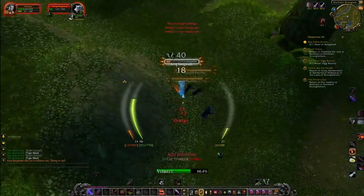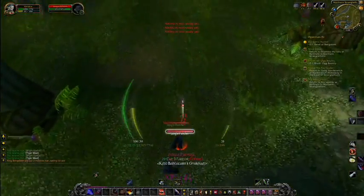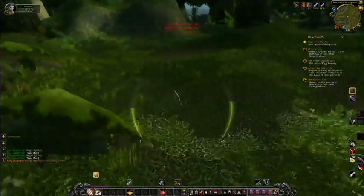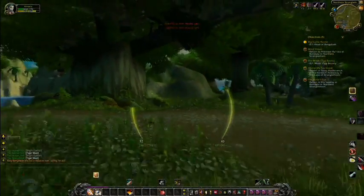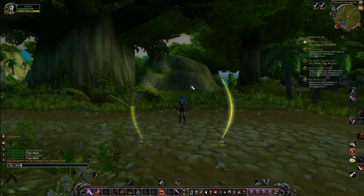Here are the two mobs — I just hit him with a quick eviscerate, popped off the last, and vanished. And there we go: half health and a ton of experience from that quest.